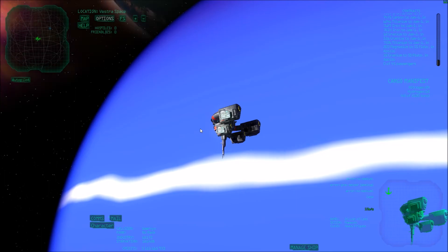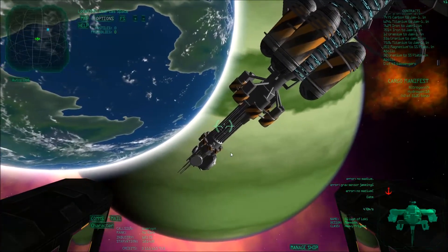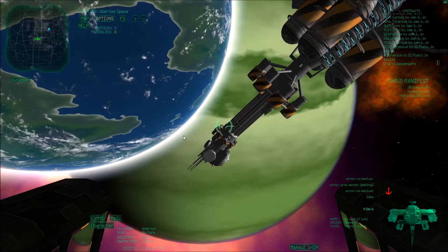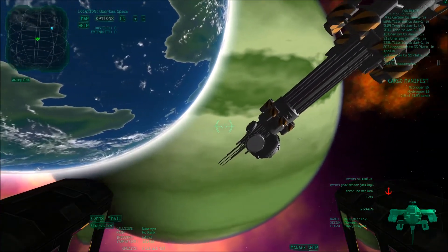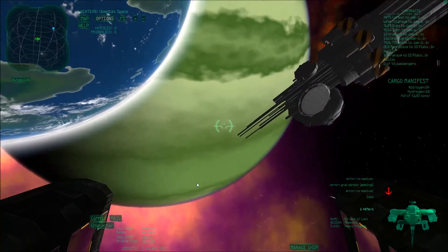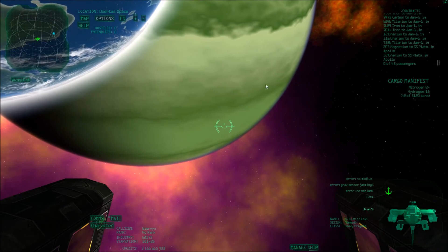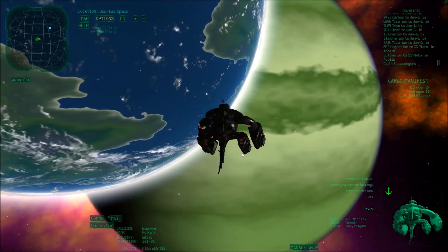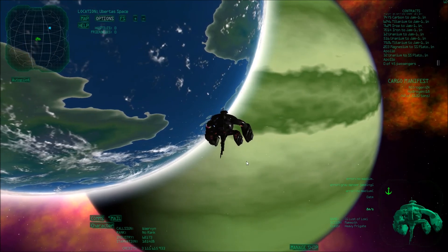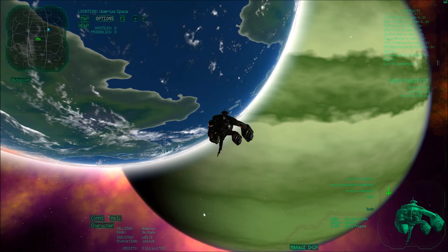If you want oxygen, a good gas giant to visit is this one here in Ubertus — it's completely green. Apparently this lower green band is the best one to extract oxygen from, but that's information I got from the wiki; I haven't tried it myself. But this lower green band is supposed to be the best one. So that's how you do gas skimming — I hope you find it useful and see you next time!